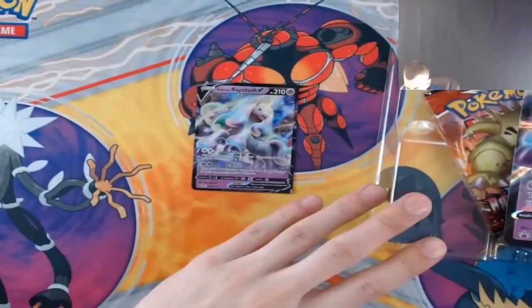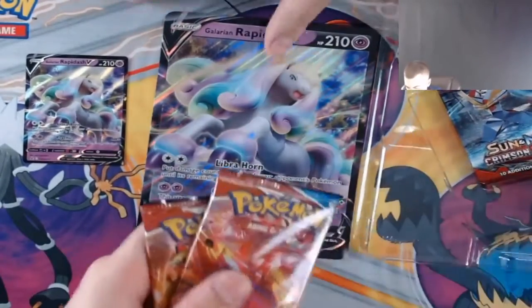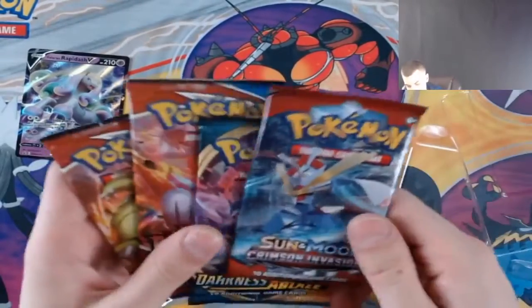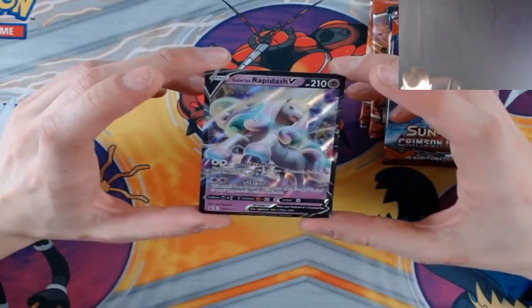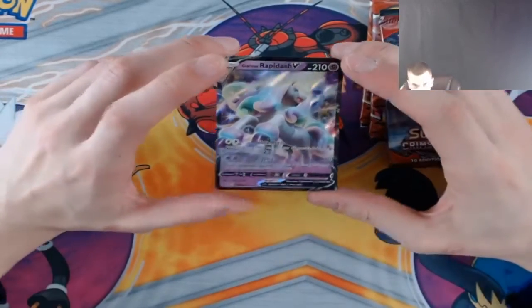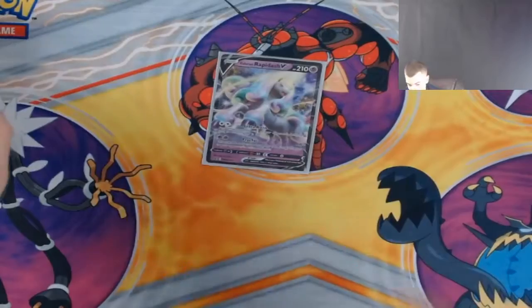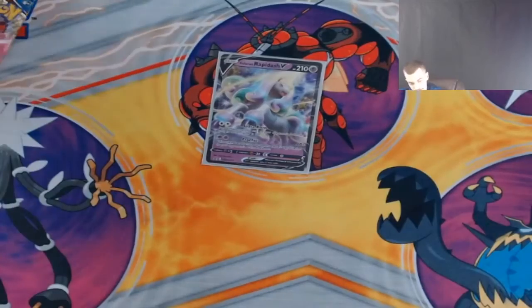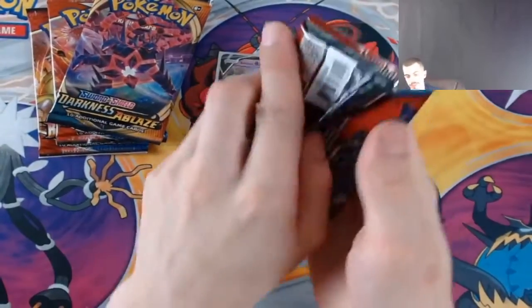We've got our baby Rapidash and the big Rapidash — that's so dope. It's Crimson Invasion and not Sword and Shield base, I apologize. It looks like a unicorn — I love this Pokémon so much, it's just like a cotton candy unicorn stomping around, vibing, thriving, living its best life. I don't think this card is actually good but I just want a million of it for my personal collection because it's pretty. We'll work our way oldest to newest — already cracked some Crimson Invasion so let's get started.